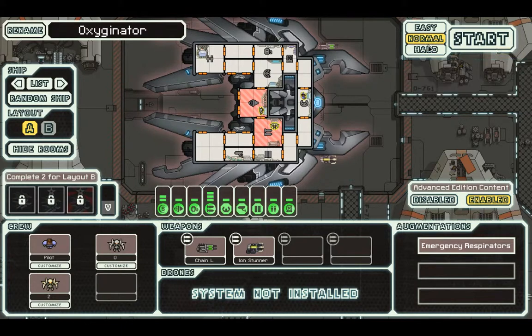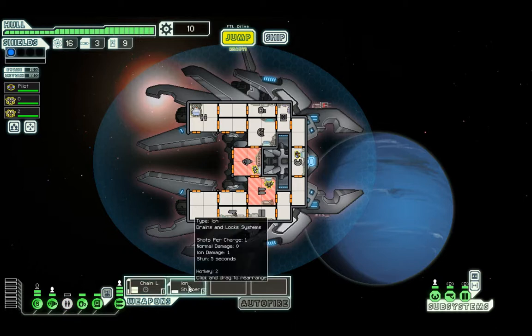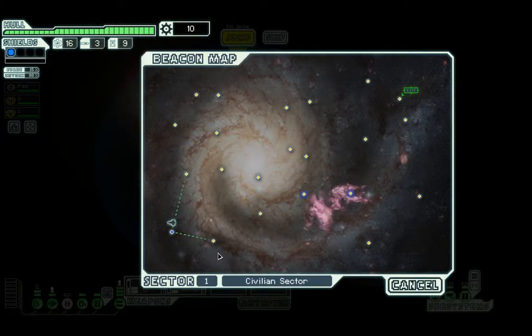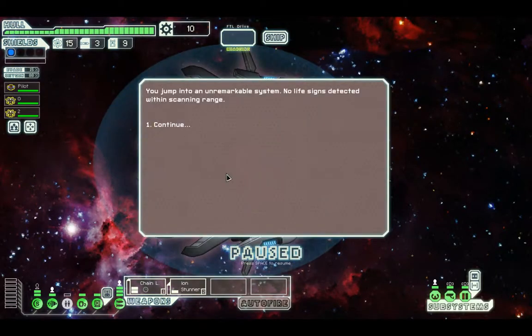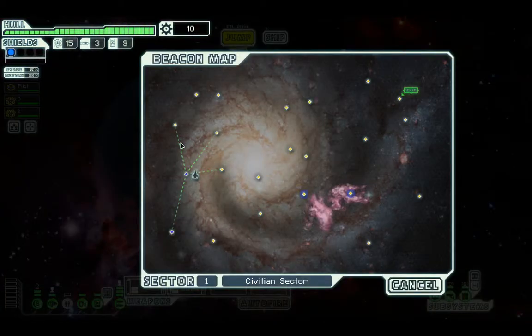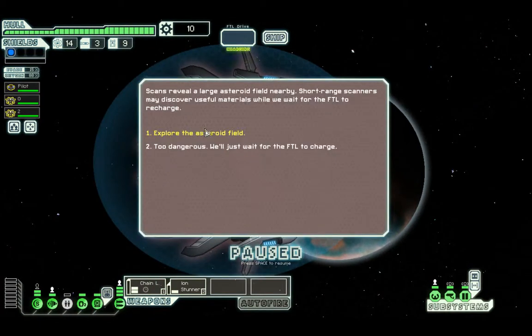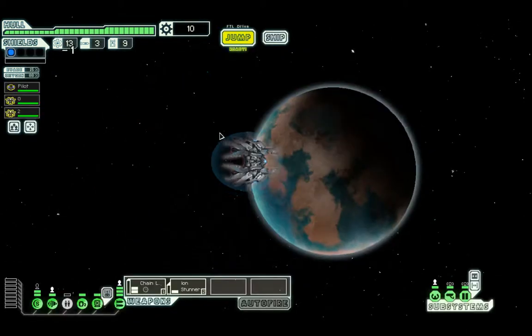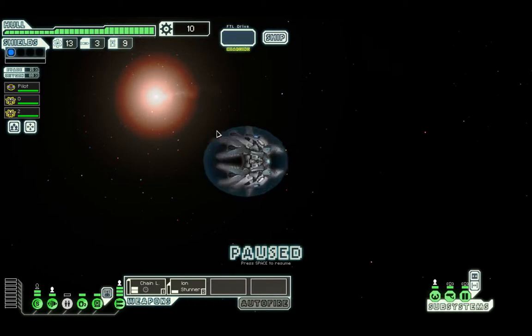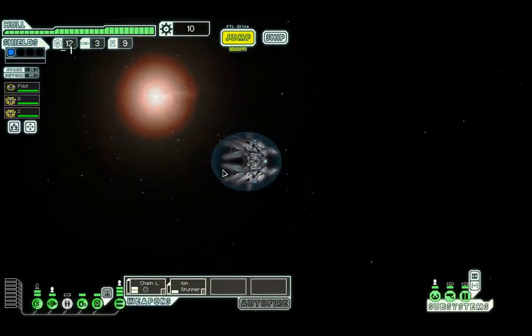Anyway, we're on normal as well. I was doing quite well last time but we're going to start with the Lanius ship. We did have a pretty decent situation but unfortunately it wasn't to be. Knock off the clone bay for the time being. Power up both weapons. We're going to jump up here to start off with. We're going to go up here first to explore as much as we can, because being on normal we get less reward. Nothing of interest — that's a great start. Some combat wouldn't go amiss here. That's three beacons explored and found absolutely nothing.